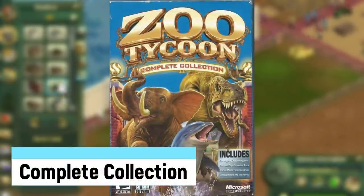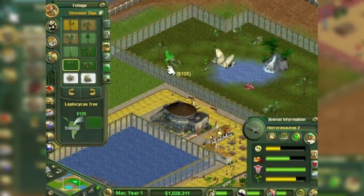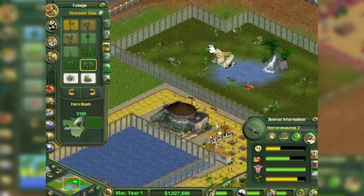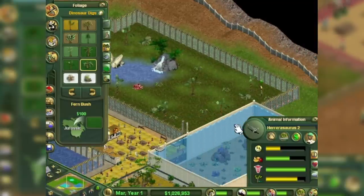Complete Collection combined the first three games all in one, while also including bonus online content. It was released on August 12th, 2003, and was the version of the game to get. Some scenarios were even included that allow you to make hybrid zoos of marine and dino parks together.